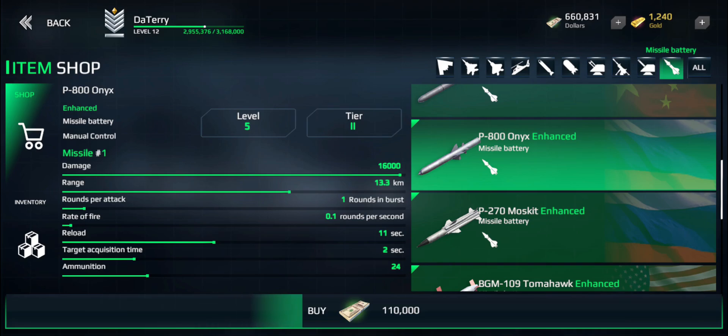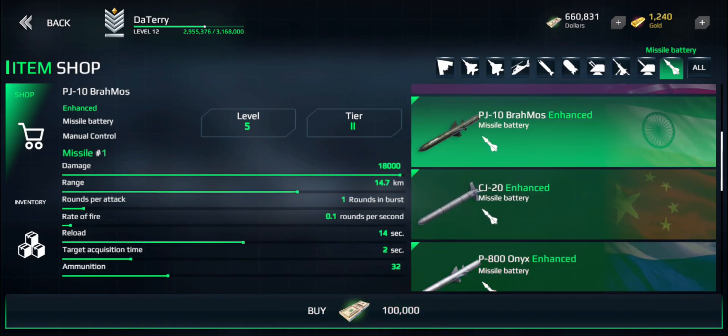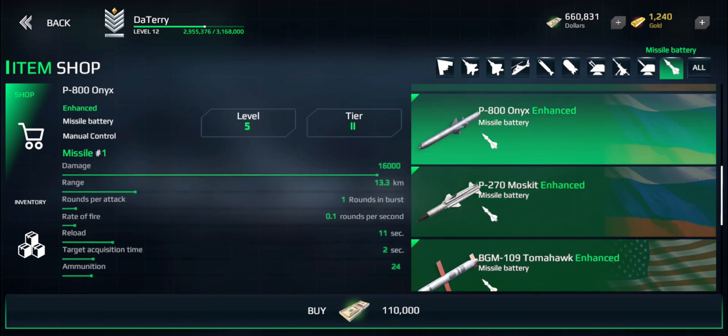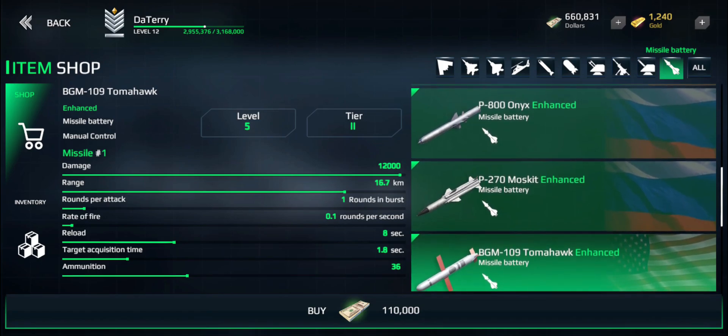The Onyx is actually a supersonic missile. Lastly, we have the Indian BrahMos, which is based on the Moskit — an Indian-Russian collaboration and probably one of the best supersonic missiles at the moment, though that's always up for debate. We also have a Chinese missile which is a little bit special in game. So in total we've got two Russian, one Chinese, one Indian, and one American missile.